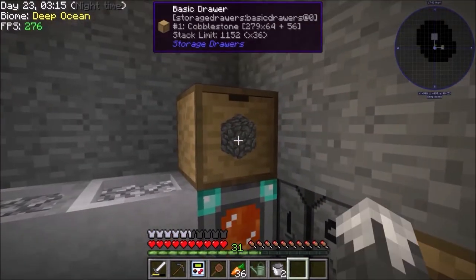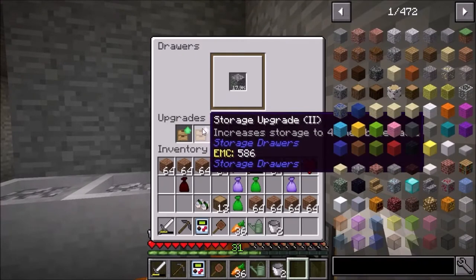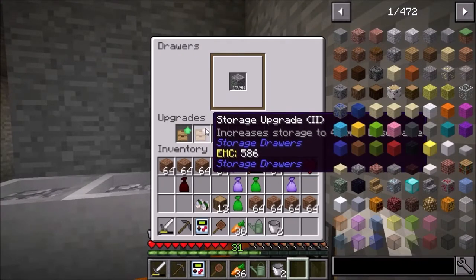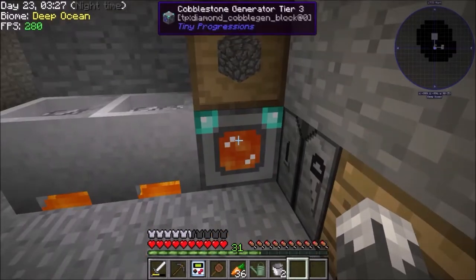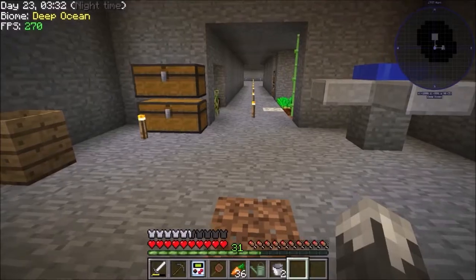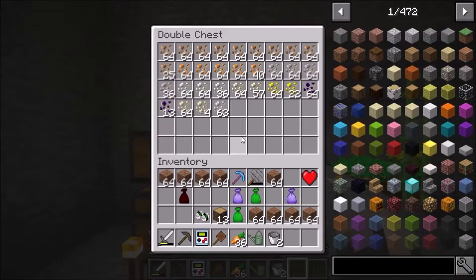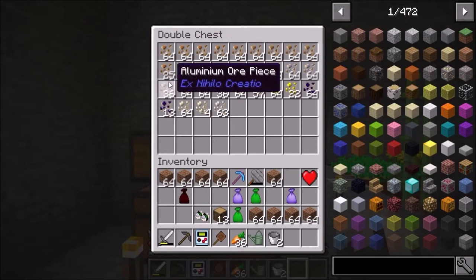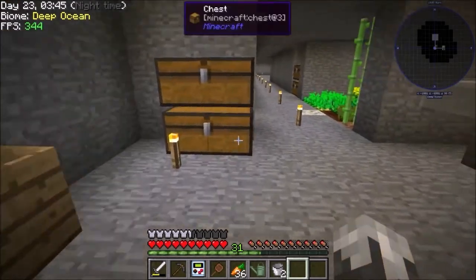I've switched the furnace over to fire so it smelts faster. I've got two upgrades in it - one I made and one I got from a loot bag. We're loading up on cobblestone right now. I've upgraded it to diamond; the next tier needs blaze rods and we don't have those yet, just blaze powder. I spent a ton of time sifting with the heavy sieves.